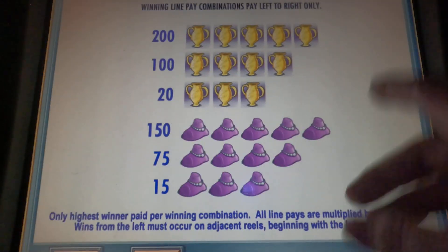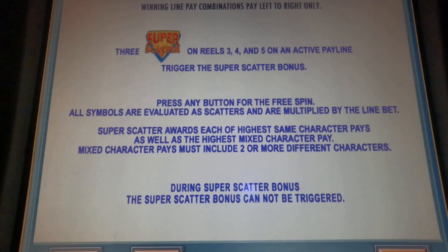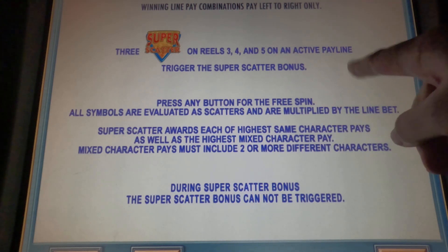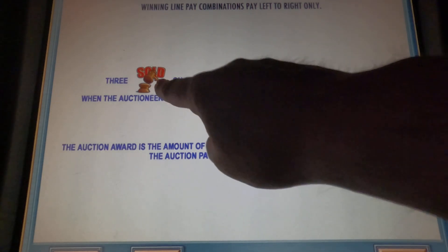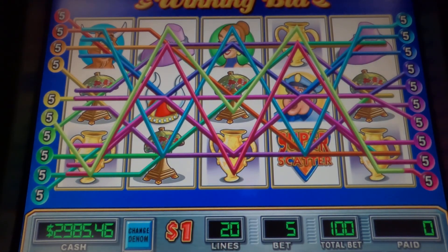Then we have the vase, the necklace, viking hat, and tiffany lamp. The scatter pay symbol is only on reels three, four, and five, and again active pay line only. The bonus symbol — we need three of these on an active pay line and they're on reels one, two, and three. The game is Dollar Dyna. We're going to do a hundred dollar bet and see if we can get that bonus.